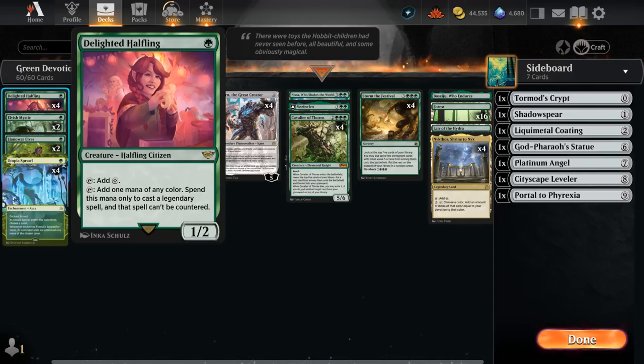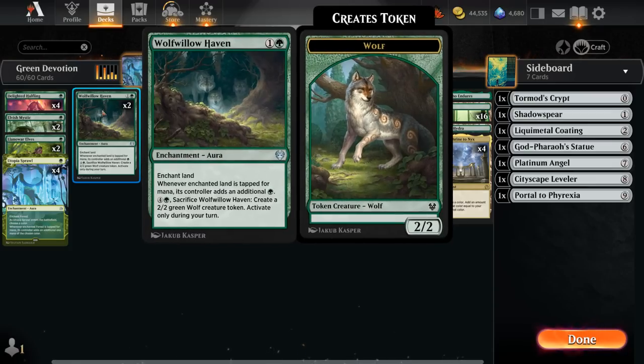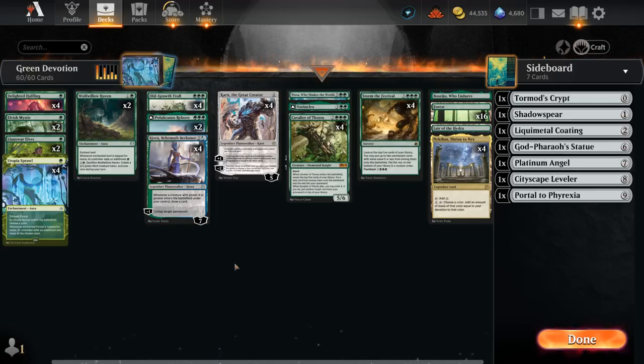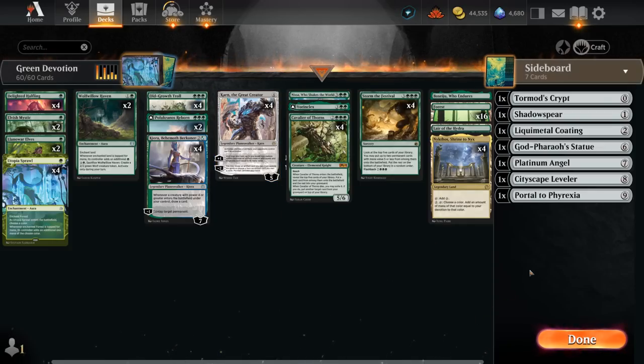The upside over typical one-one elves is that Polukranos is a bit larger and can make our legendary cards uncounterable, which can be relevant against control. I'm playing four copies of Halfling alongside four regular one-one elves. We also have two copies of Wolf of the Haven, which is similar to Utopia Sprawl but costs one more mana. Kiora not only generates extra mana by untapping enchanted lands or Nykthos, but can also draw extra cards whenever we play bigger creatures. At four mana, there's Karn the Great Creator, which can shut down opposing artifact synergies and tutor up various answers or win conditions.